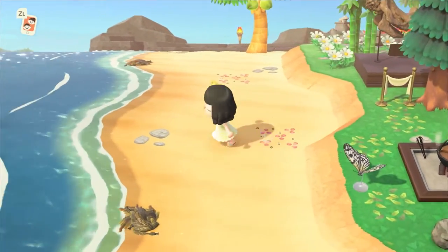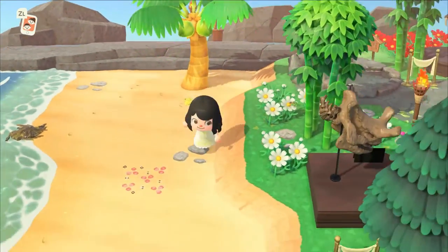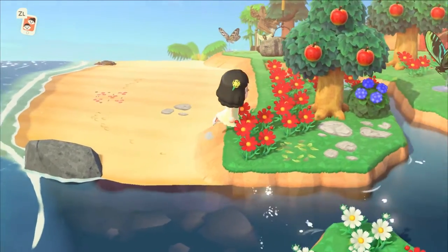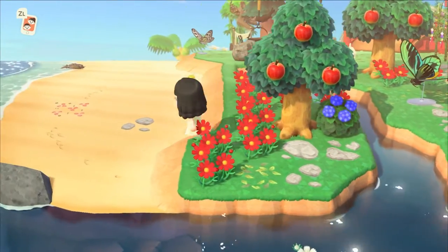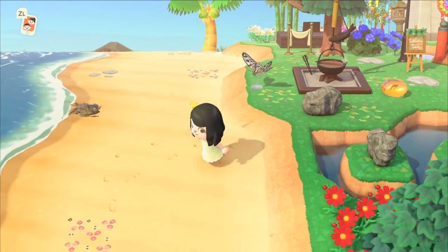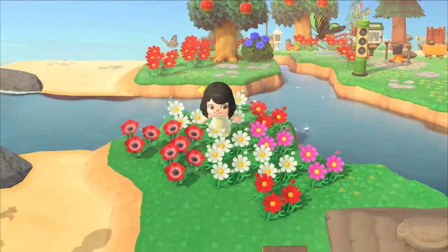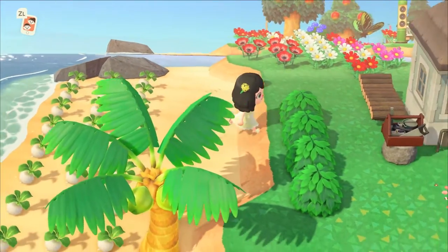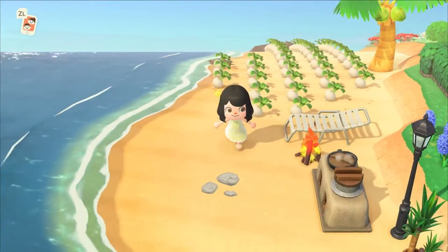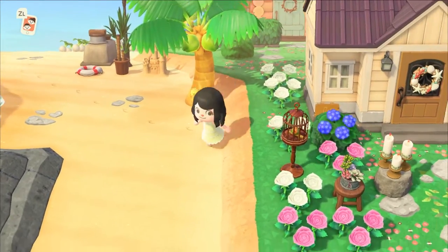Try not to make things too symmetrical — litter your beach with seaweed, put stones and custom patterns all over. I wanted to add starfish patterns but don't have enough custom slots right now. You can even leave some shells lying around. You can also place palm trees on land by putting patches of sand and setting palm trees on them.